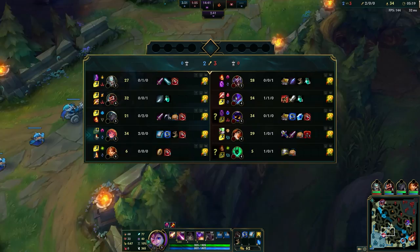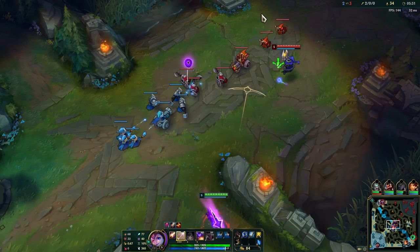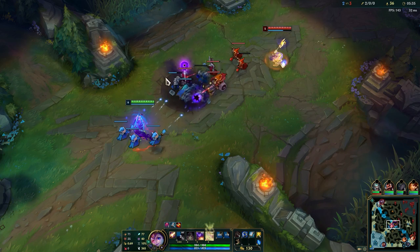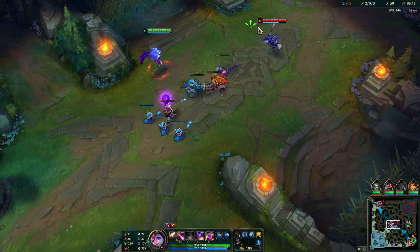Kha'Zix spotted. They should have seen that. They need to watch out for this plant here as well. Get those Qs on the caster creeps so you can push faster. I'm gonna get this minion here - I need the summoner spell, that would be really nice.